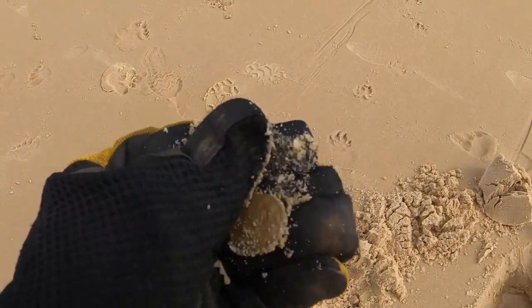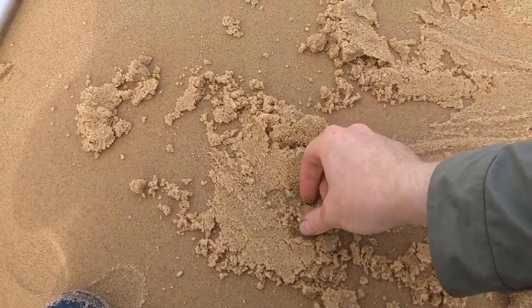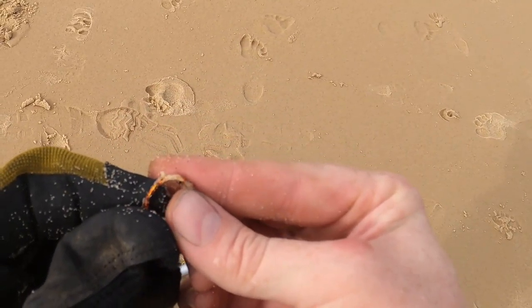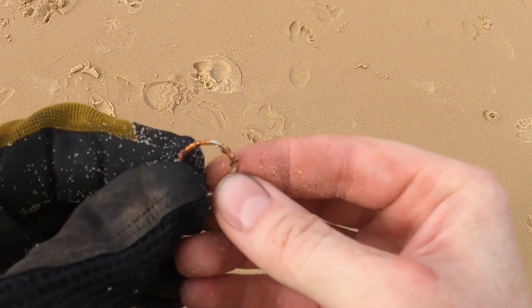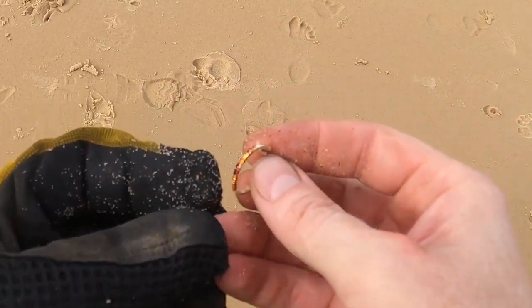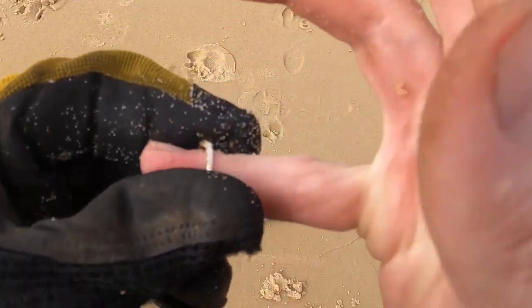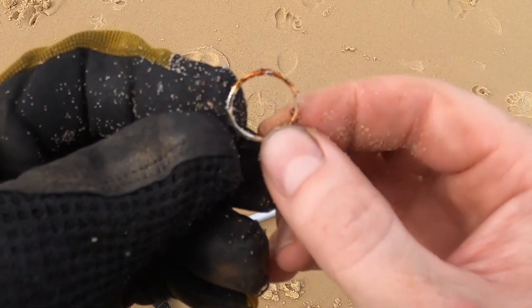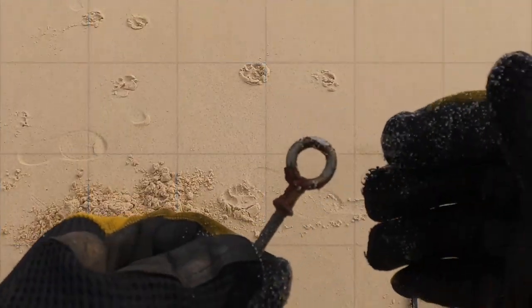Coin. Another coin — 50 cent euro. Well, that's another ring I think. Scratchy signal. Yeah, it's a junker. It's a little girl's ring I guess. It's too crusted to be anything good — it's coated rubbish. But yeah, another ring for the day.